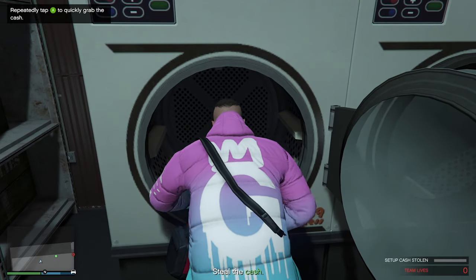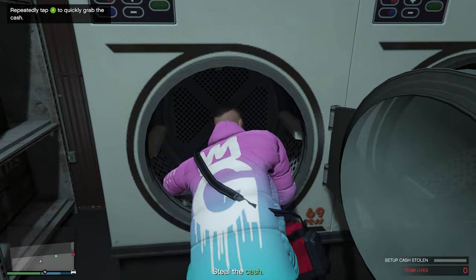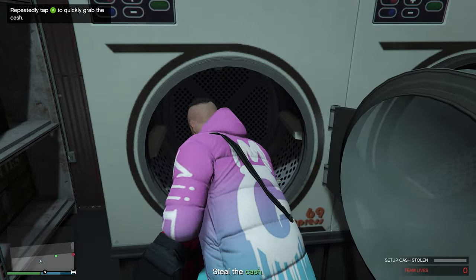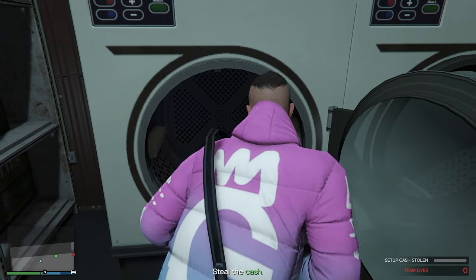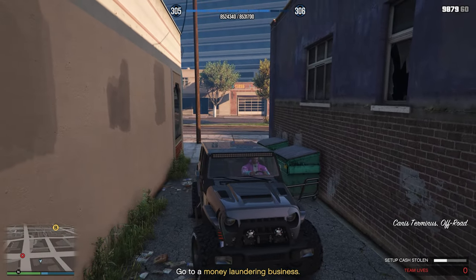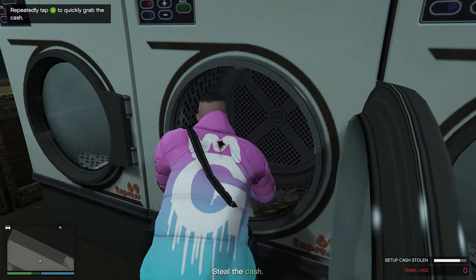For the first mission you're going to head on over to A. For this mission you have to go to both A and B, which is not the case later on. Once you get to your first location you're just going to kill a few people outside, head inside, and then steal the cash out of the washing machines or tumble dryers.